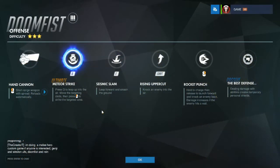Let's first start off with his passive, The Best Defense. You will gain 30 barriers per enemy hit with any of the three abilities: Seismic Slam, Rising Uppercut, and Rocket Punch. You will get plus 75 barriers per enemy hit with the ultimate ability, Meteor Strike, up to a maximum of 150. So any enemy hit with anything besides your primary fire and your melee, you will get shielding — 30 shields normally, and with your ultimate every enemy hit gives you 75 shields, gaining up to 150 additional, which can ultimately give you up to 400 health.